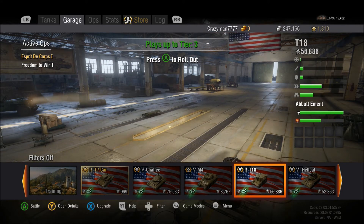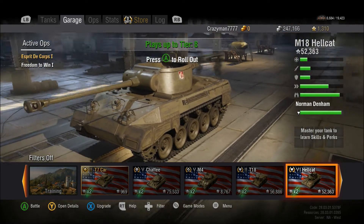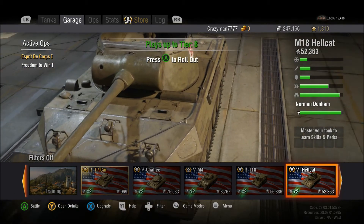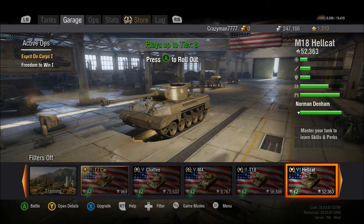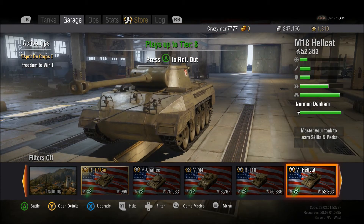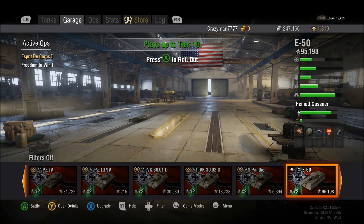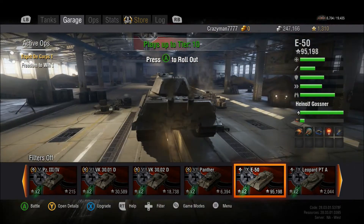Everything is already set up for Xbox One controllers, which is completely awesome. The graphics are just astounding — definitely better than the PC version by far. In the garage, it looks like we have three different views compared to the Xbox 360 version: wide open, mid, and close, which is something I just discovered this very second. Every single tank, unlike the PC version, has been converted into HD awesomeness. It's just beautiful.